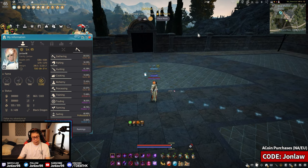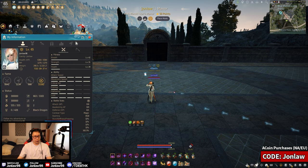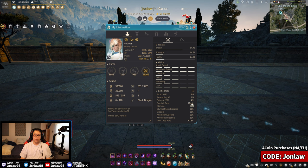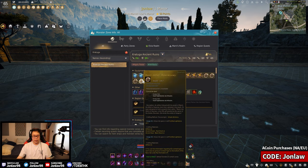Now let's talk about all of these artifacts. First of all, you need to know what combat type your class uses. Go to your character page, hit Battle Stats, and it'll tell you. If you're magic, you'll be using magic accuracy, magic AP, and all that. If you're melee or ranged, you'll use those respective stats. Just check that in case you don't know.